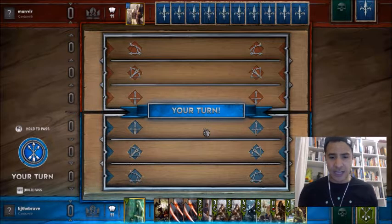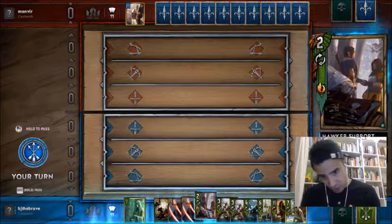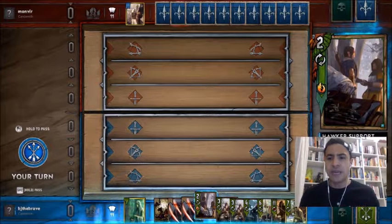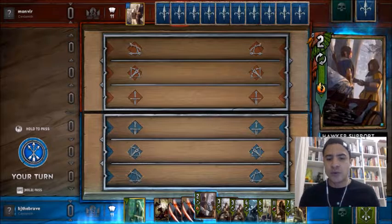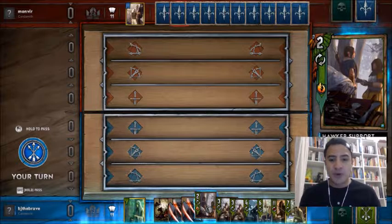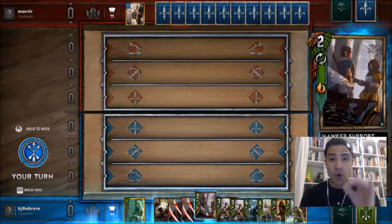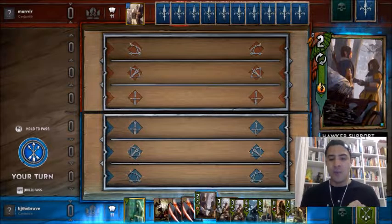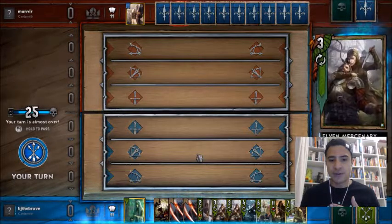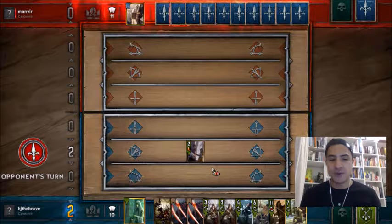On the first turn with ScoiaTel, what we want to be doing is letting the coin toss decide who goes first. I've made just a couple of alterations from the deck guide — I've put in two Hawker Supports, just trying this out. It's not really a deck built around buffing Hawker Supports with potions; the main reason they're in there is because I don't have the Aeromancy card, which I really want. Turn one, what is the card that you play? Most of these cards are sort of removal, so we have an opportunity to just drop down a card when there's no opposing unit to remove.